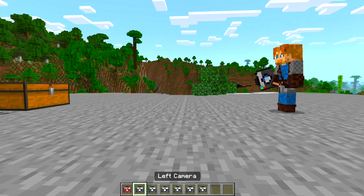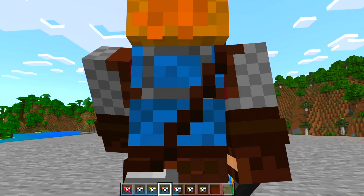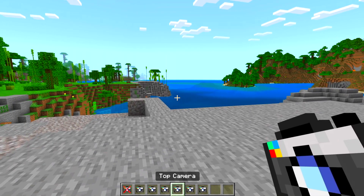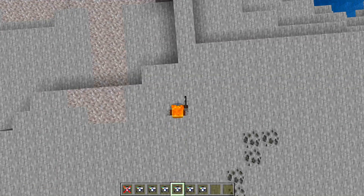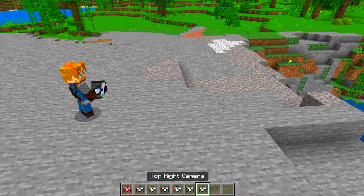We have left camera, right camera, we have where it sets the camera down and you start walking forward, we have top view, top left, and top right.